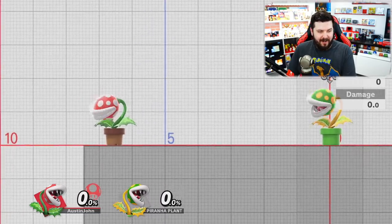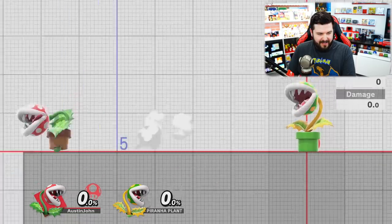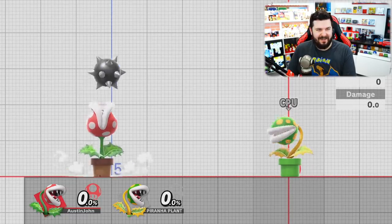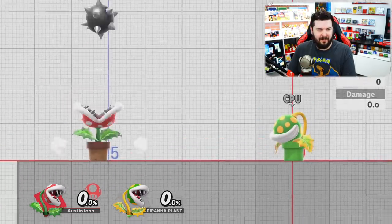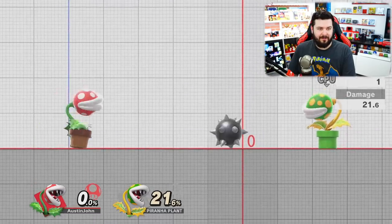When Piranha Plant walks you can actually see little stems pop out of the bottom - that's pretty neat. B shoots out a spiny ball, and if you hold B it can actually keep spinning in the air. This is just straight up like a Super Mario Brothers obstacle, and then you spit it back out - you can also throw it at people.